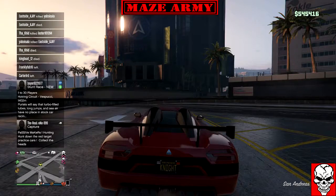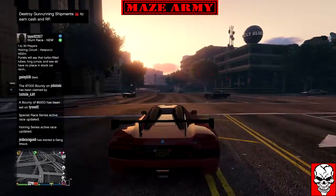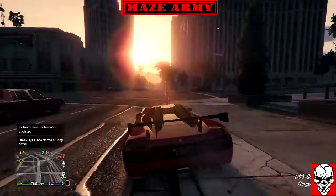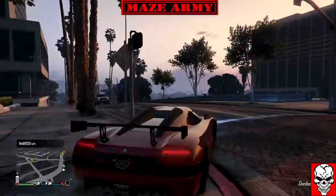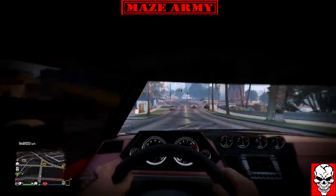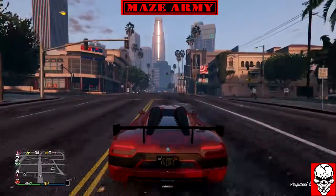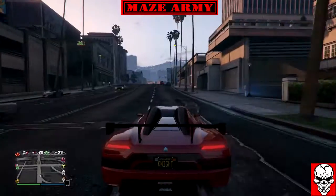I'm in a public lobby so hopefully nobody tries to kill me right yet — just let me test drive this first. Oh yeah, listen to that motor — the motor's nice. Nice feel. I like it. Let's check the interior view — it's basically the same view as you'd have in the original Entity. I really like it. The 10 pin's probably my favorite to drive but this is pretty sweet.